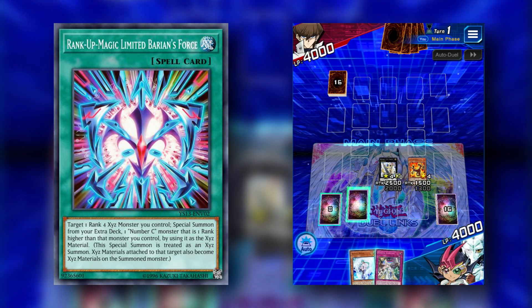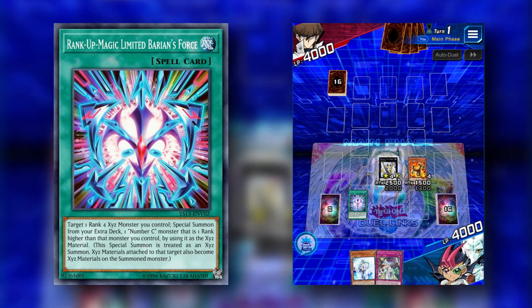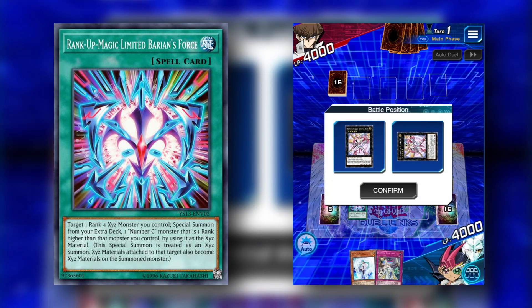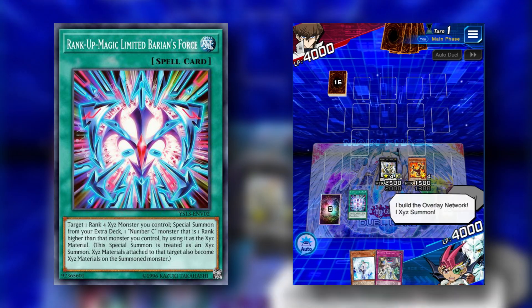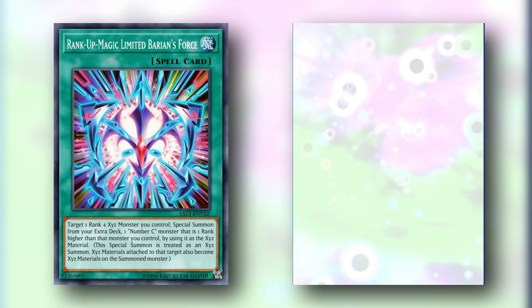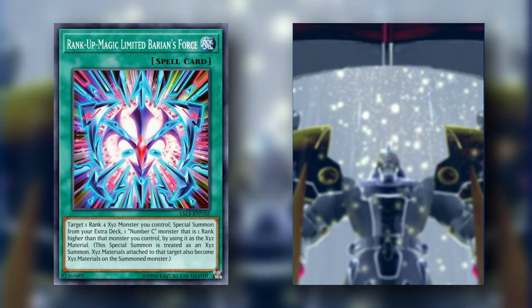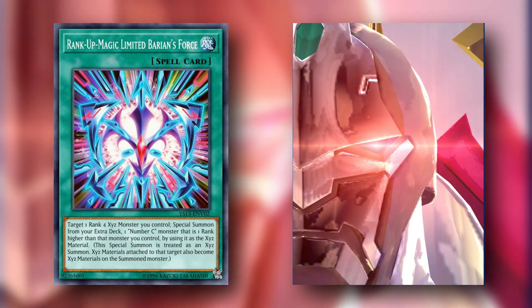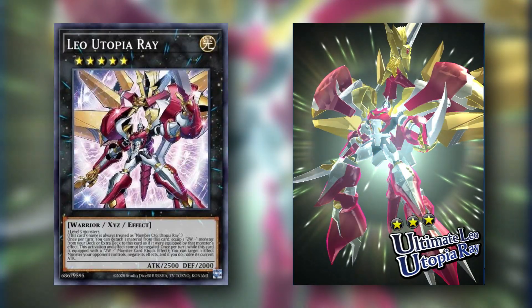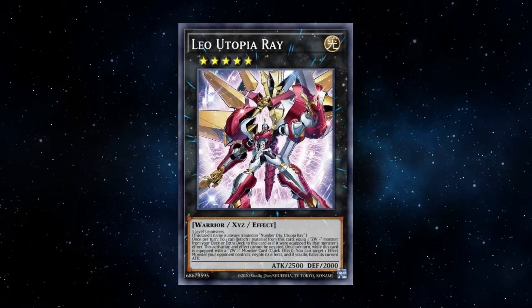Barian's Force lets us target one Rank 4 XYZ monster we control and special summon from our extra deck one Number C monster that is one rank higher, using it as XYZ material. This special summon is treated as an XYZ summon, and XYZ material attached to the target also becomes material on the summoned monster. We target our Utopia with our rank-up spell to rank it up into Ultimate Leo Utopia Ray — a really nice boss monster with 2500 ATK and 2000 DEF.